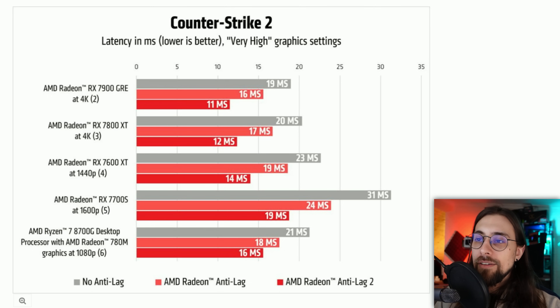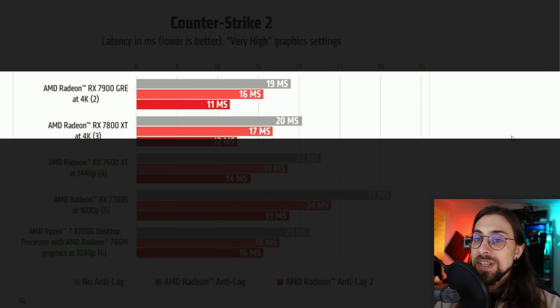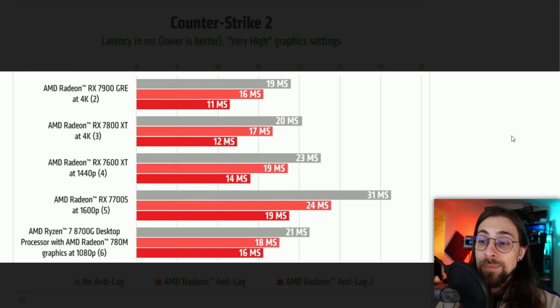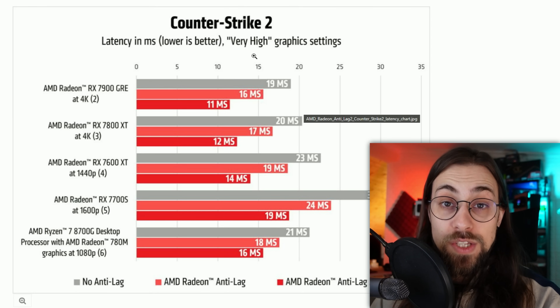AMD's latency numbers in Counter-Strike 2: with the RX 7900 XTX at 1080p, from 19ms down to 11ms; at 4K, from 20ms to 12ms; with the RX 7600 XT at 1440p, from 23ms to 14ms; with the 7700S (likely a laptop GPU), from 31ms to 19ms; and with the 780M iGPU, from 21ms to 16ms. These tests use very high settings.